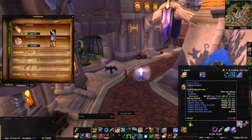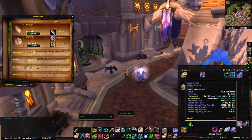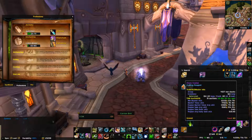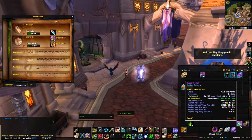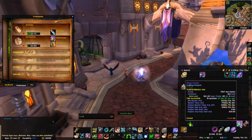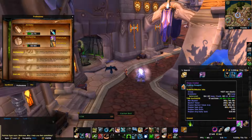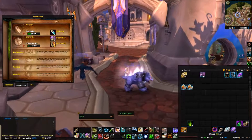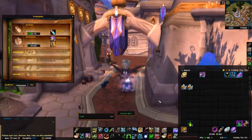And look at this — just from all these pieces that I've disenchanted. I probably have roughly 10k, because 12 isn't exact — like 10 to 12,000. Just from this, just from playing the game, getting gear, and disenchanting it. And I have more of these somewhere else; I just haven't put them in the auction house yet. This is such a good way to make money.